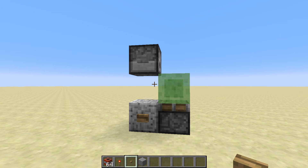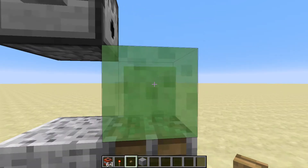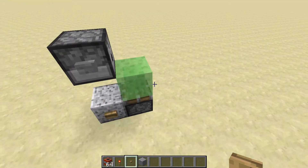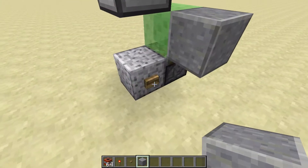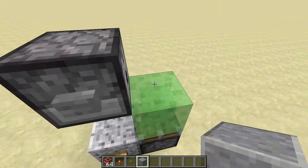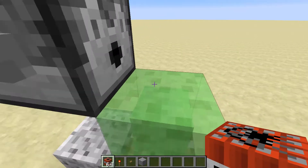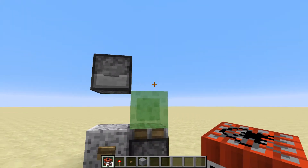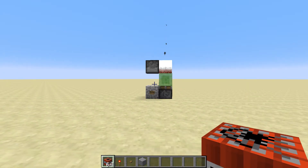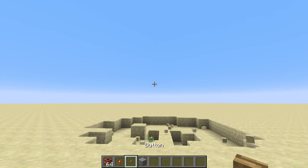I'm here in the latest Minecraft Snapshot 14w18a and some amazing new abilities have been added to the sign block. If you've watched any YouTube videos lately you've probably seen some of their amazing powers, such as dragging other blocks with them, the ability to throw entities into the air, and of course the best entity of them all — TNT. With that in mind, it's time to build some big guns.